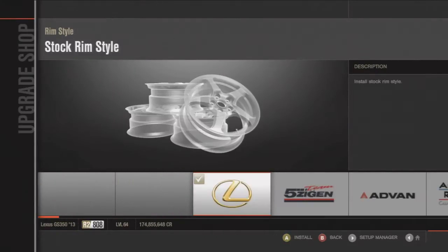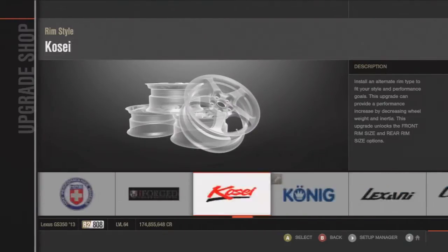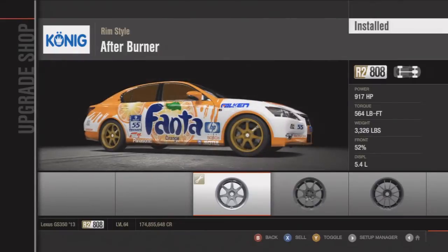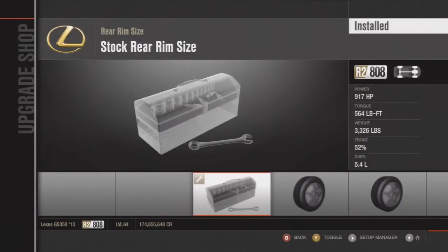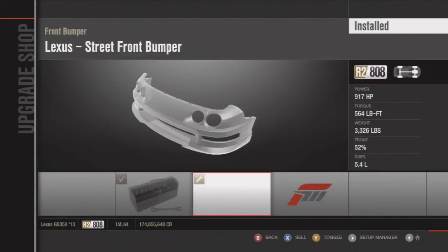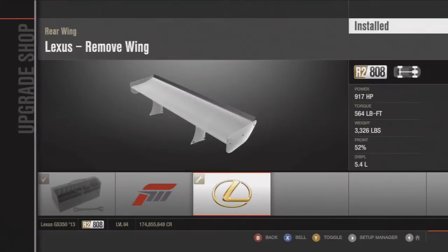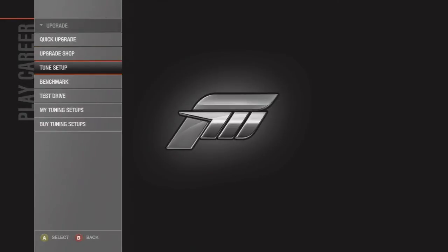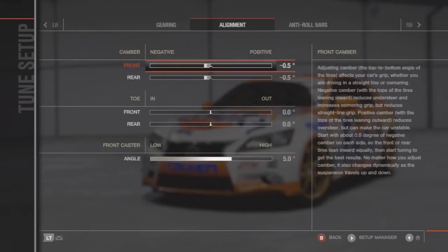Once you tune it you can increase the speed from there, which I got mine to 266.2 — so that's pretty good. I can't get it faster personally, but some others probably can. I use the Koenig rim Afterburners. You could use the TSWs or Dymag, but I'd rather just use the Koenig — they just look the best personally, but if you like TSW go for them too.